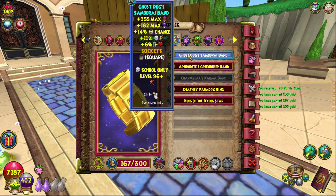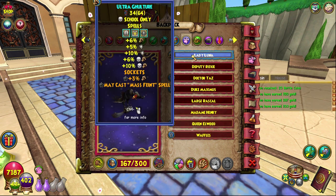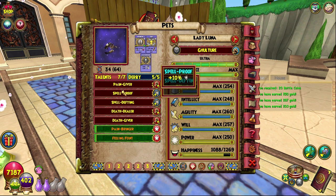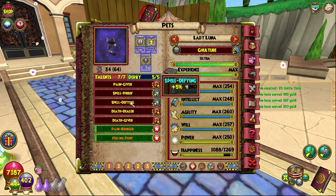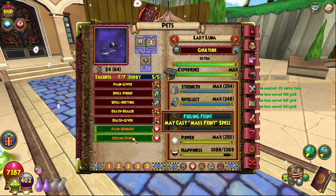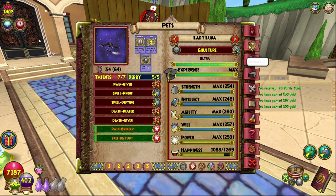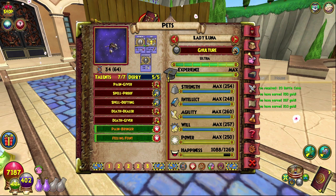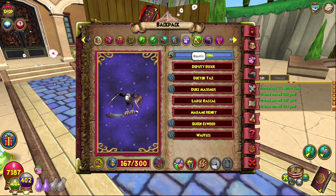This pet, Lady Learner, is my death pet. I have a Mass Faint jewel socketed which is a Kroger card, so you don't have to have that — you can have any other damage or whatever you wanted. It has Pain Giver, Spell Proof, Spell Defy, Death Dealer, Death Giver, then Pain Bringer and Mass Faint. That's a pretty good pet, and it's in the kiosk all the time so if you want to hatch with it you can.